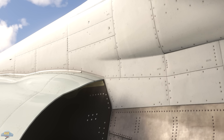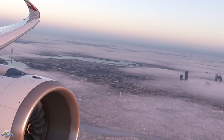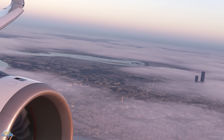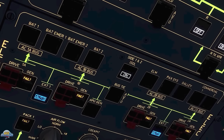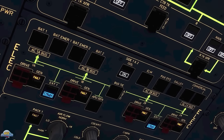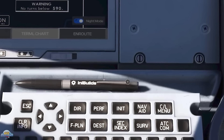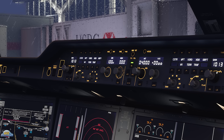The A350-900 variant will come with both old and new winglet types. Other features and systems planned, currently work in progress or not yet started, include advanced navigation systems such as brake-to-vacate, final approach systems, and onboard airport navigation. Nearly all MCDU functions including secondary flight plans and pilot waypoints will be replicable. Auto step climbs, failures and challenges, CPDLC, and ACARS will also be implemented, and the A350 will feature performance calculators.